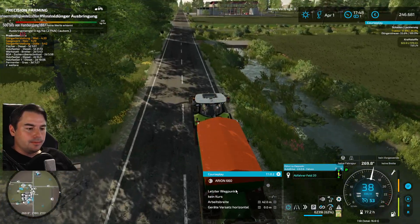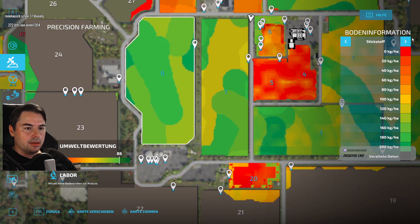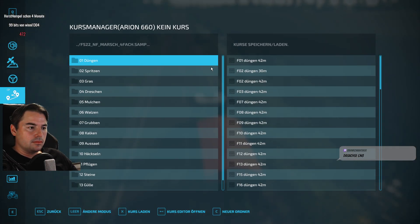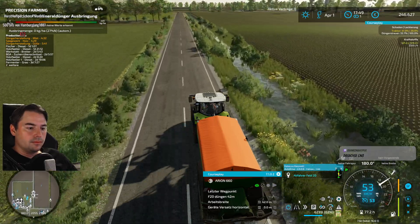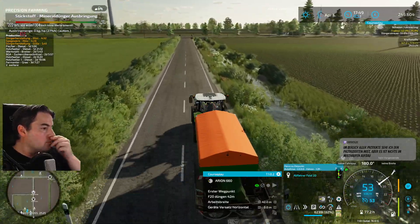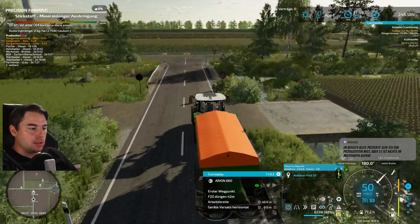We wanted Field 20 - here at the bottom, the small field, Field 20. It's looking quite red in the soil display - pH 4 or 5, should probably be more toward orange. The pH isn't too bad but not great either. In the products overview I can see the produced manure, but it's not available for pickup.